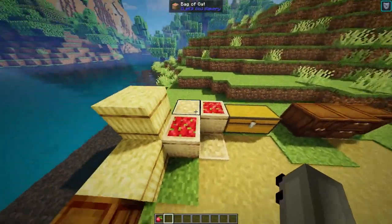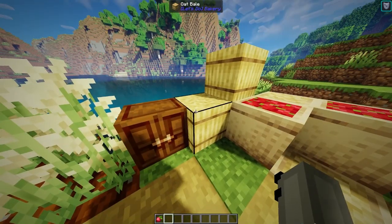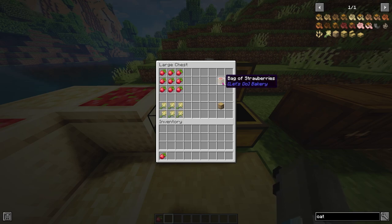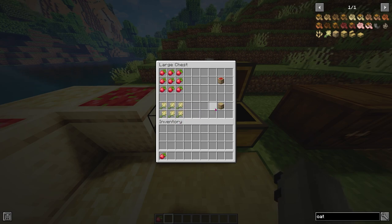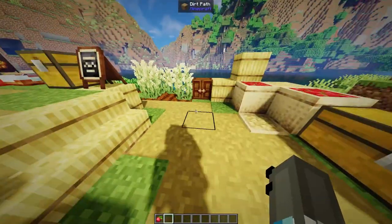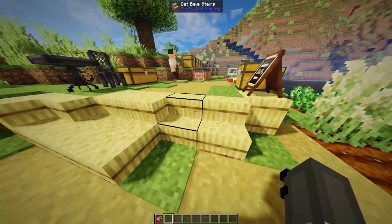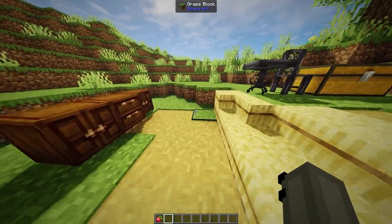The new decoration blocks that these crops allow for are the bag blocks and the oat blocks. The bags are really simple to create - for the bag of strawberries it's just a 9x9 strawberry crafting pattern. For the bag of oats, it's a 2x3 pattern. To craft the oat bales, which also have their respective oat stairs and oat slabs, it's just 9x9 oats in a crafting grid, and then with that block you can craft the rest.